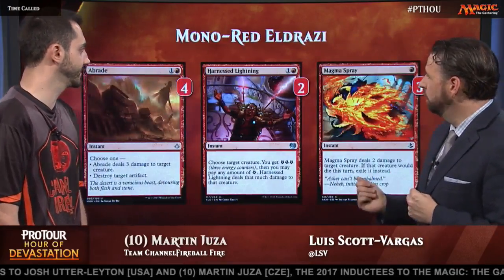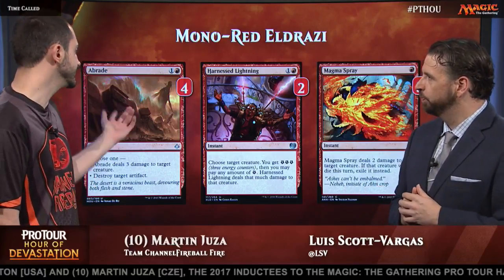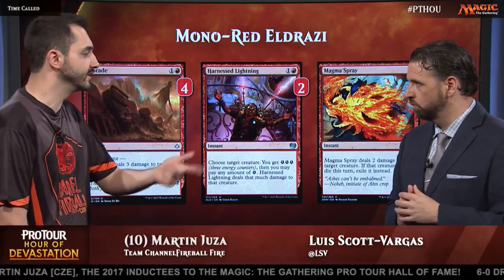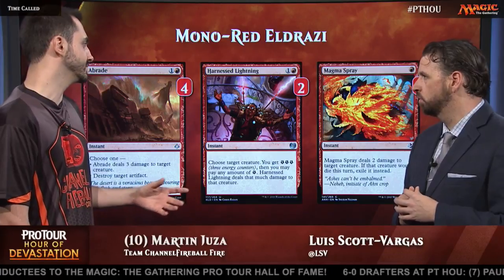You've got some spells in the deck as well — four copies of Abrade, two Harness Lightnings, and three Magma Sprays. Abrade is obviously one of the best cards in the format right now. Kills God-Pharaoh's Gift, the Green Gearhulk, White Monument. That's one of the things about the deck.